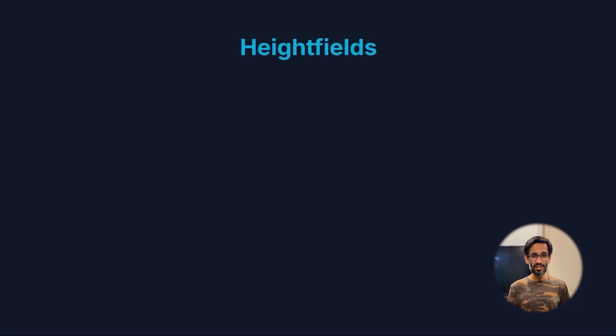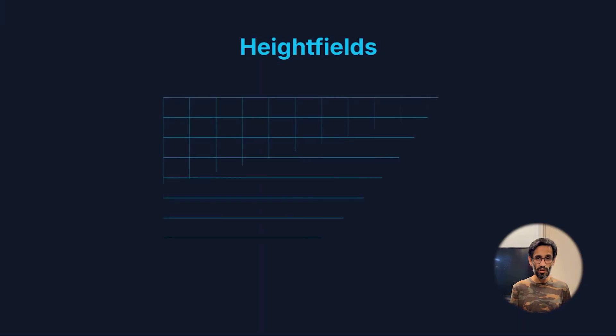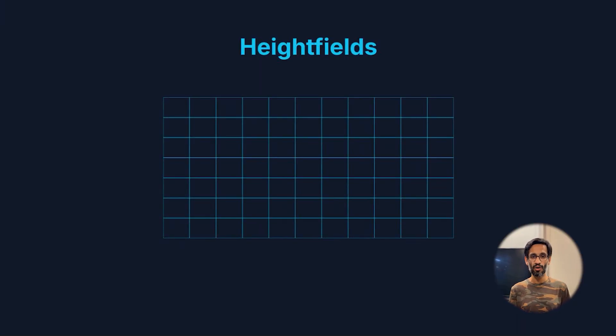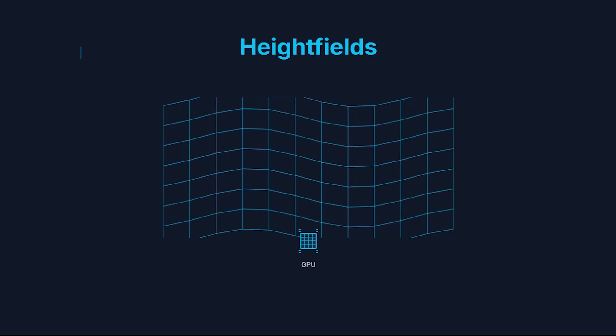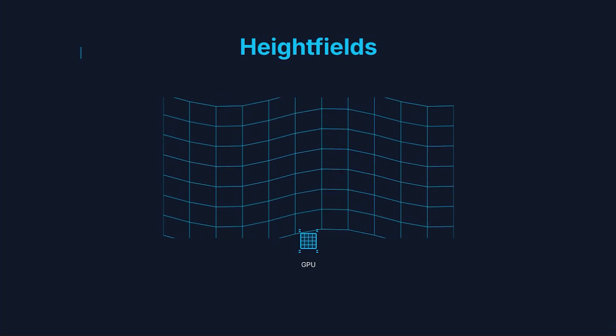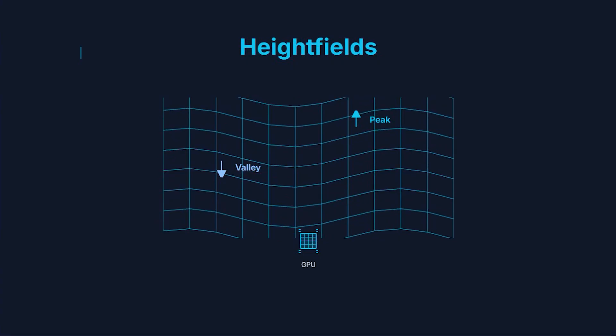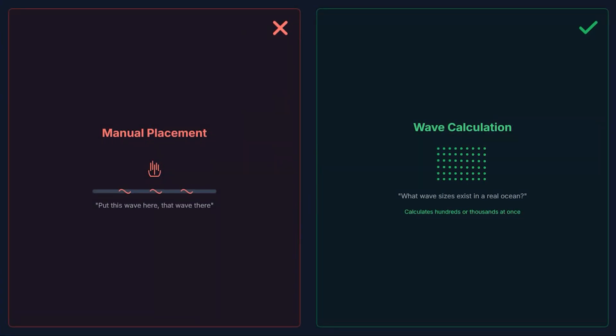This results in something called height fields — basically a height map of the entire ocean. Every point on the surface now has a value: how high or low the water should be at that exact spot. The GPU takes this height field and physically sculpts the water surface every single frame, pushing points up to create peaks and pulling them down to create valleys. Instead of saying 'put this wave here, that wave there,' the system asks what wave sizes exist in a real ocean, then calculates hundreds or thousands of wave components at once.